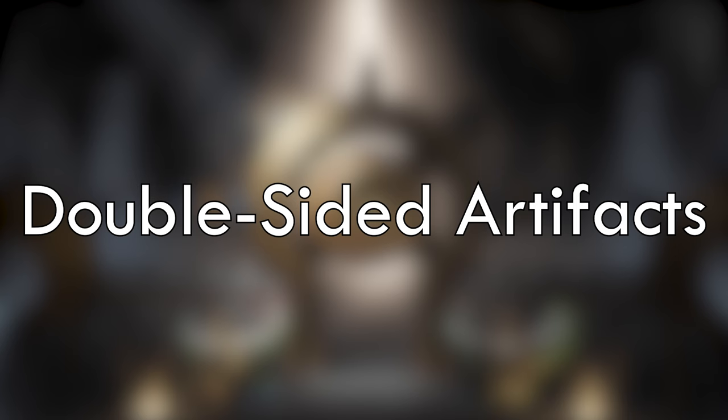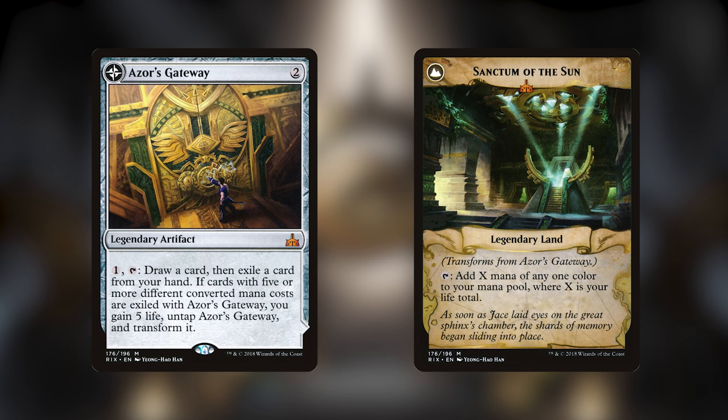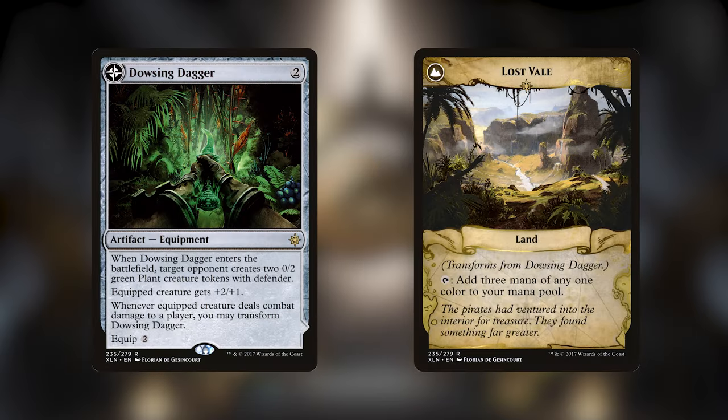Let's talk about the rest of the double-faced cards that didn't fit into any other category. First, Azor's Gateway, which is the main reason I built this deck, because it's probably one of the strongest double-faced artifacts in the game. It has a very steep cost to get it to flip normally, but the other side is a land that taps for mana equal to your life total, which is bonkers. Tetsun flips it very easily — once you have this out, you can functionally get all the mana you need. Dowsing Dagger is another great ramp piece, flipping into a land that taps for three mana. The activation is easy normally, but it's even easier in this Tetsun deck.